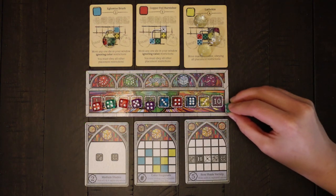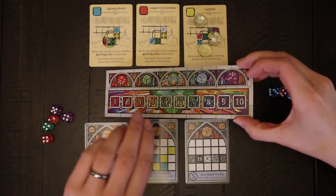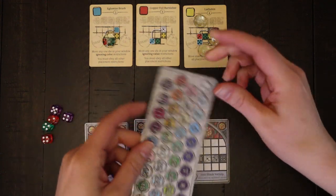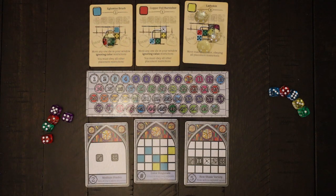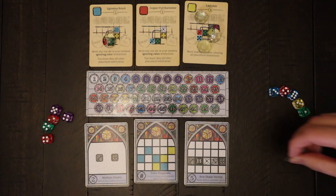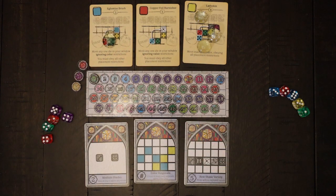The game ends after the tenth and final round. The round tracker flips over to become a scoring tracker. As a group, each player counts their total points from the public objective cards and then their private objective cards. Next, they gain an additional victory point for each unspent favor token and lose a point for every open space within their window. The player with the most points wins.